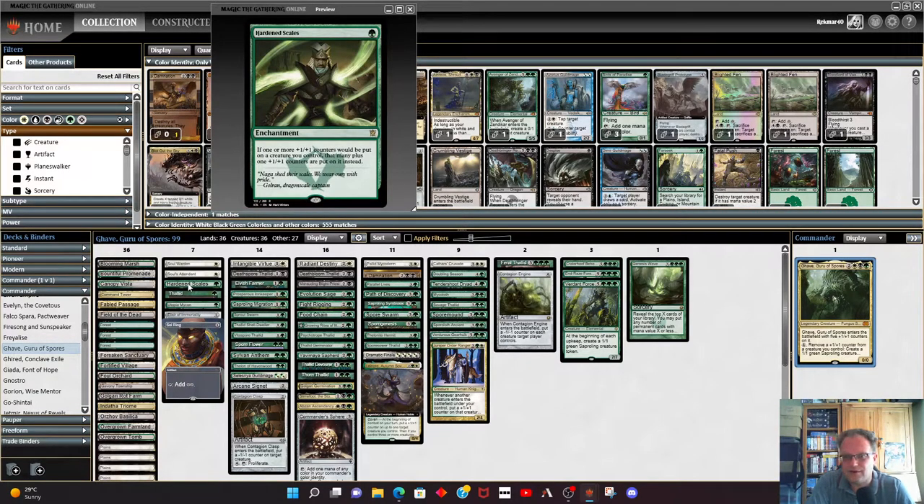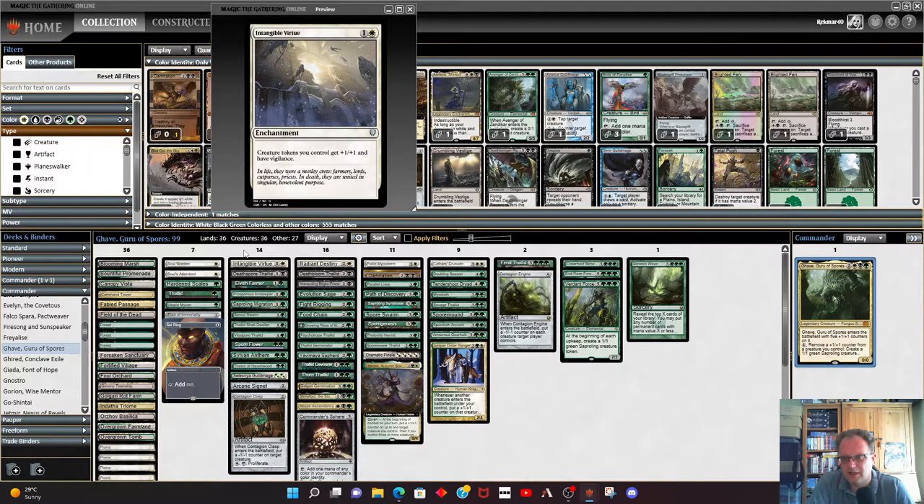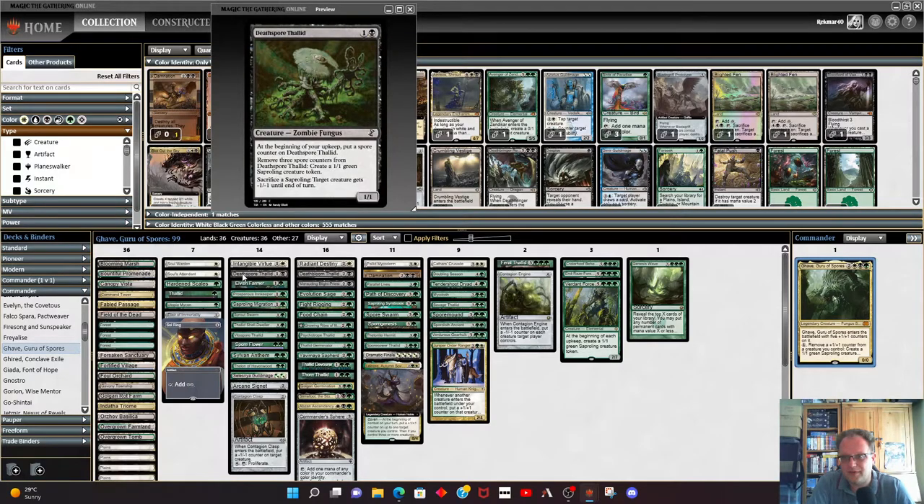Hardened Scales is in here — if one or more plus one plus one counters would be put on a creature you control, you put that many plus one plus one counters plus one more. It works with Ghave and with some of the other creatures that get plus one plus ones. Because we're going for lots of token saprolings, Intangible Virtue is in here for a plus one plus one and vigilance.